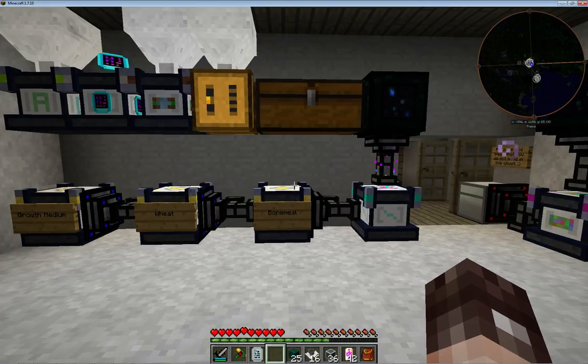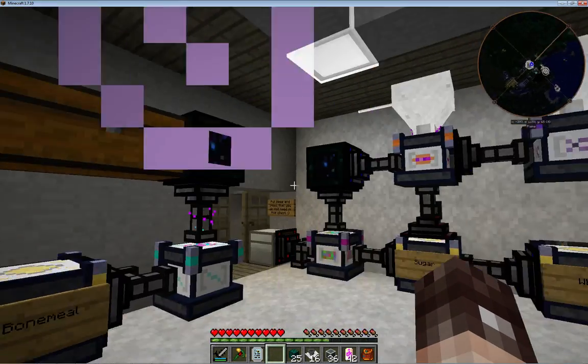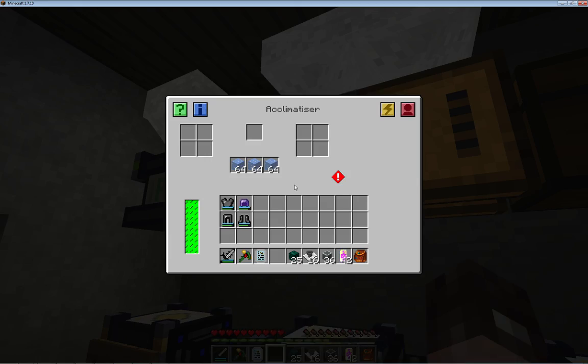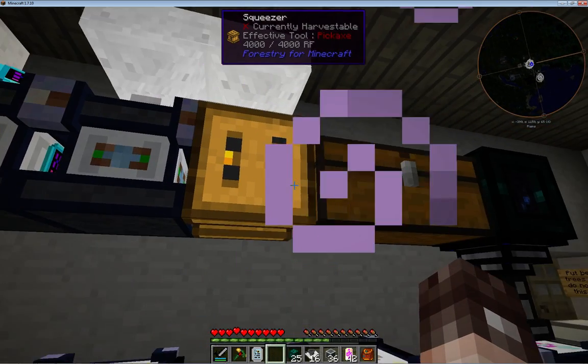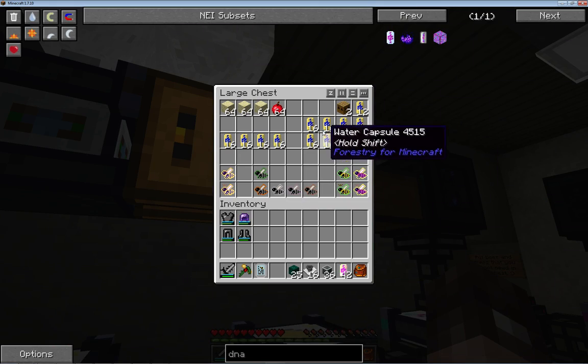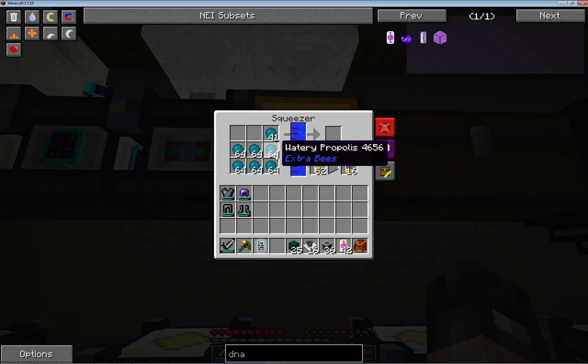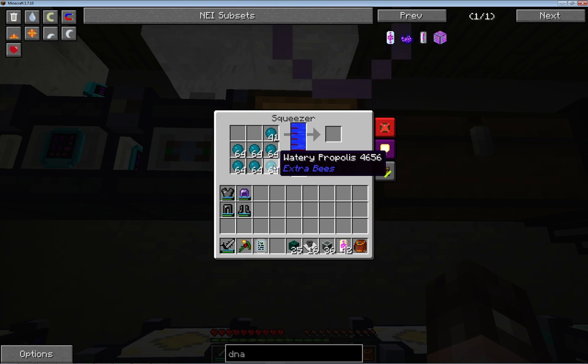The acclimitiser works the same as before - you can chuck ice in, water in, or whatever. I've got some sand in here as well. I've actually been using water from pollen to fill up capsules because I've got so much of it - I haven't got a clue what to do with it except make water, and why would you do that when you have aqueous accumulators?